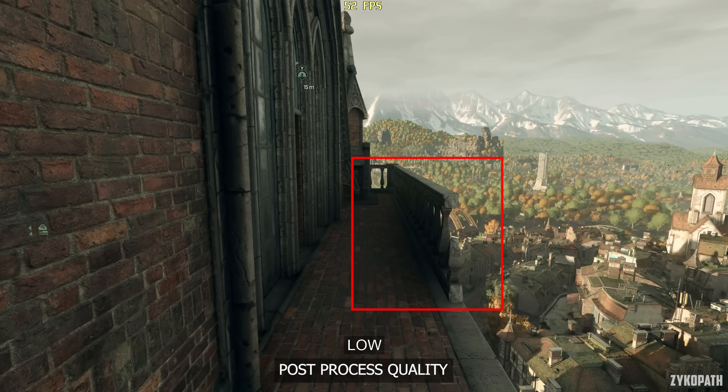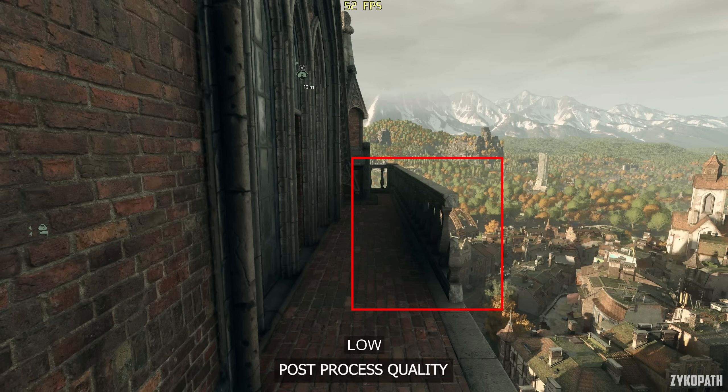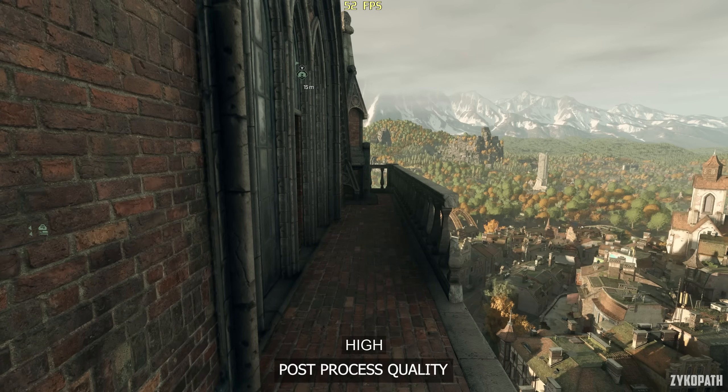The post-process quality setting doesn't behave like it should. The only difference it made was in one specific area, where it somehow alters the shading on certain pillars. I don't know what's going on, but I'm just relaying my findings. As it doesn't have any measurable impact to FPS, keep it on high.